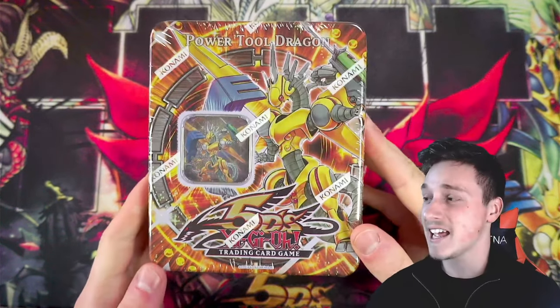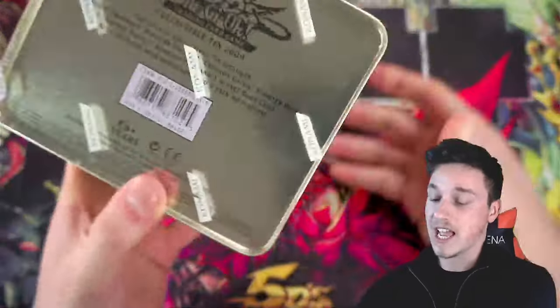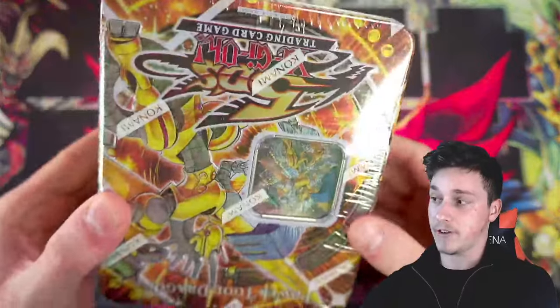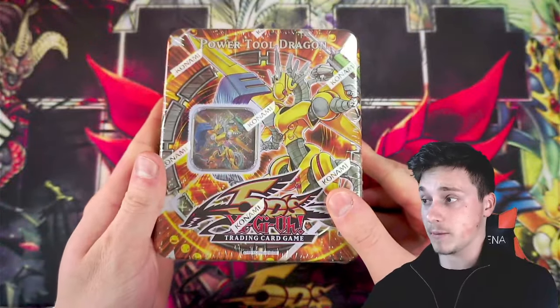We're going for a Power Tool Dragon tin today. These should be the tins that have two first edition Ancient Prophecy and two first edition Crimson Crisis. Some of these tins don't actually have first edition packs for Crimson Crisis, but Raging Battle is pretty much guaranteed.